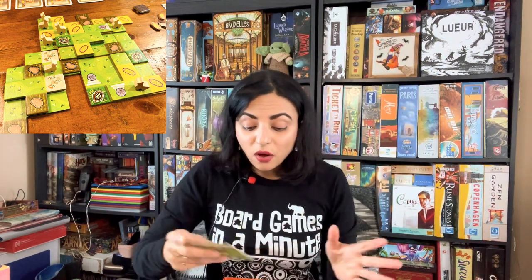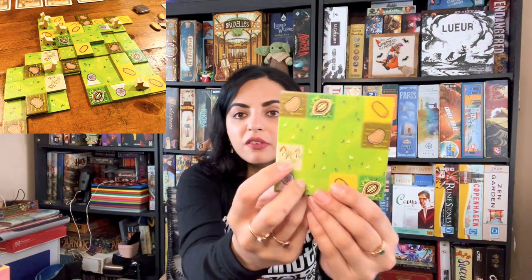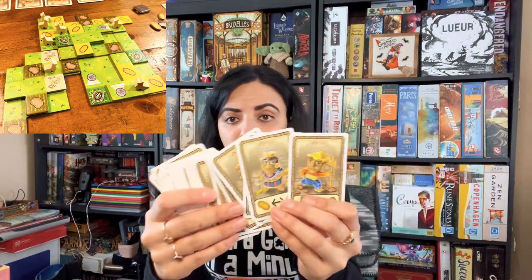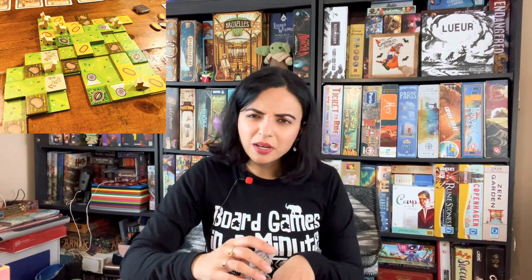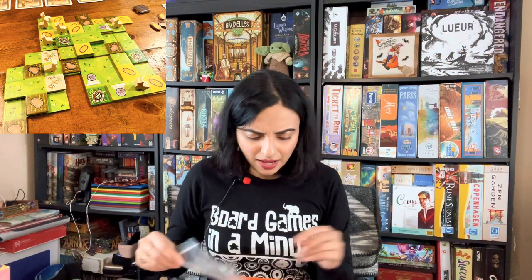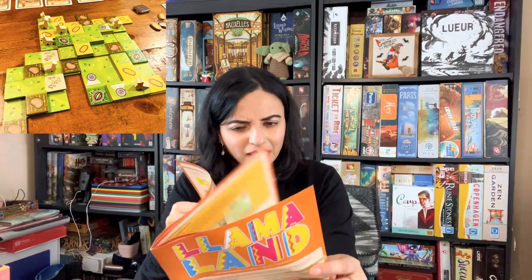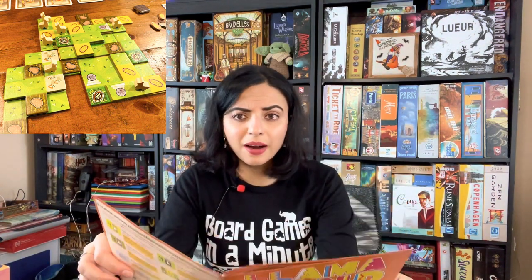Covering a corn and cacao space gets you those tokens. If you cover a village space, you get to take a villager who gives you a once-per-turn special ability — like trading corn for cacao — which really helps you feed more llamas. The game end triggers when a certain number of tile shapes are gone or a certain number of llamas have been fed. I thought it was a really fun game, despite having heard some others found it boring.